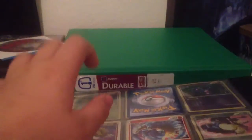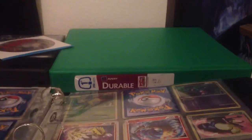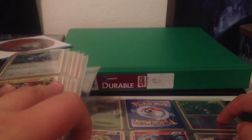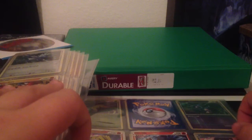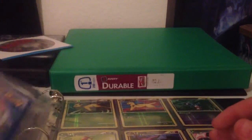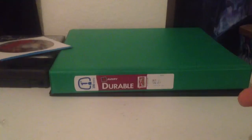Then the secret legendaries — I need Dialga, Deoxys, Entei, Kyogre, Raikou, and Rayquaza. I just want to complete this set as soon as possible. I'm very close. So that's my Call of Legends set.